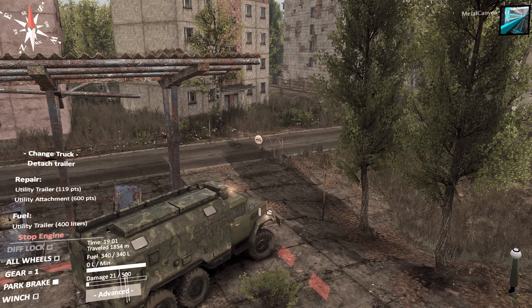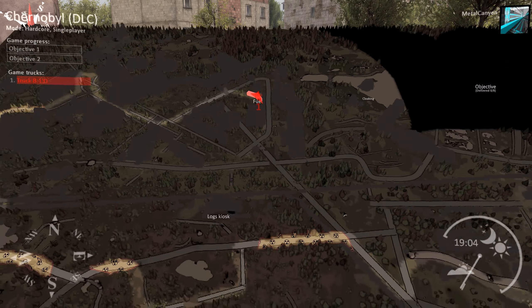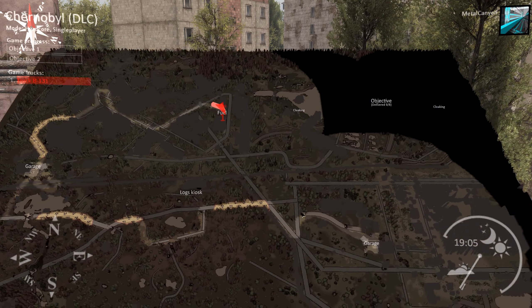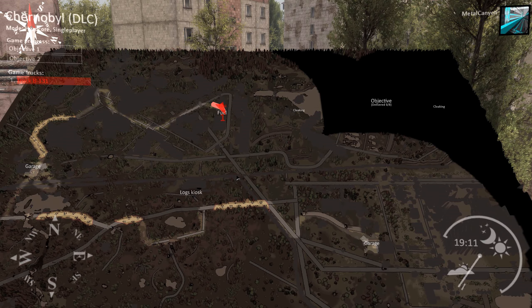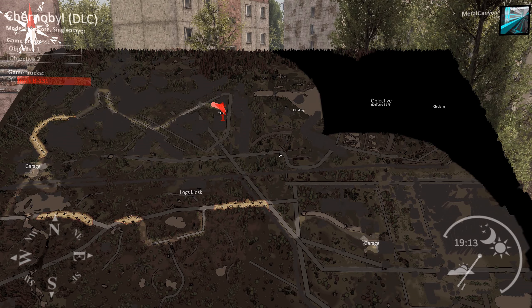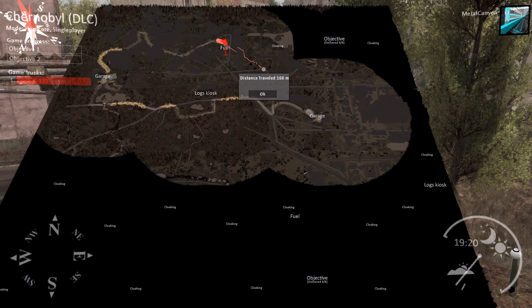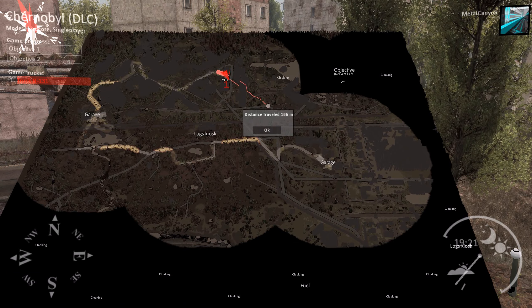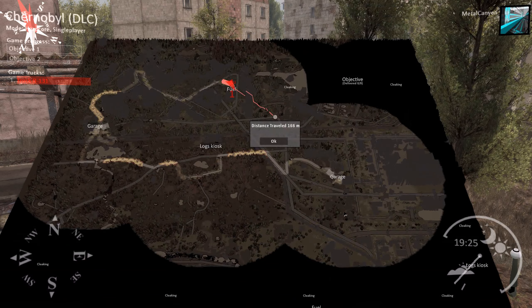You can actually detach the trailer, so I can bring it somewhere I need it and then refuel. I'll leave it around here and use the log kiosk to go to the objective, refueling a couple of times going back and forth. I have to deliver eight logs to this objective and eight logs to that one — it's not just enough to deliver to one. This is going to be interesting.